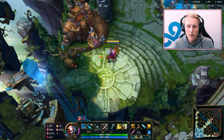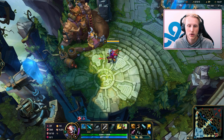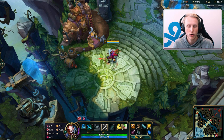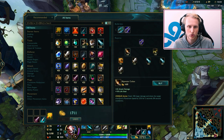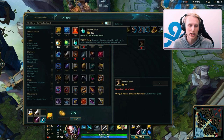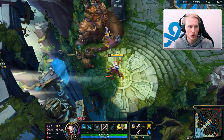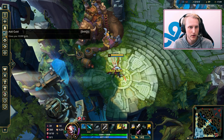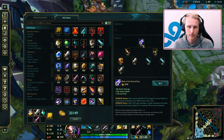When buying BotRK, I prefer Cutlass first over the bow because lifesteal is really strong, AD is really good, and the active is strong for all-ins. In some lanes you might want lifesteal versus Karma, Ezreal, or Brand Support — champs that poke you a lot. Or if you're confident in mechanics, go for the boots to dodge their abilities instead of trying to sustain through them. Personally I like boots first, always.